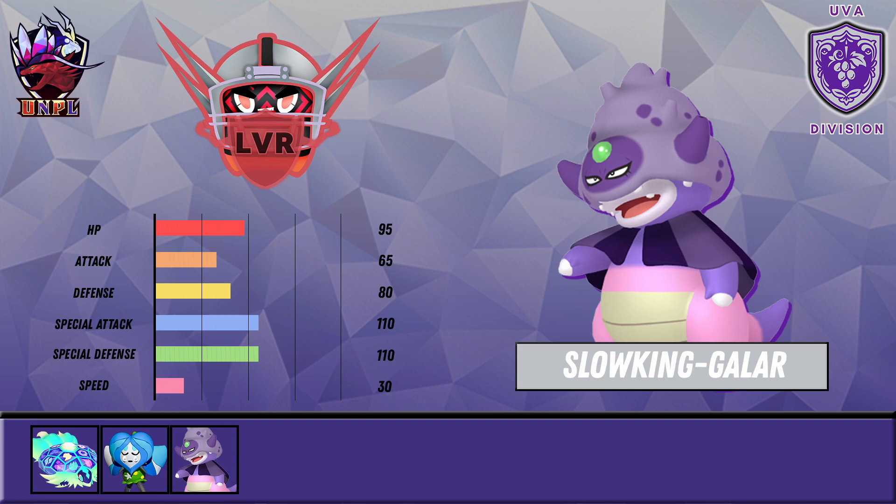That next mon, my friends, is Galarian Slowking. This thing is phenomenal with its dual STAB of Psychic and Poison, amazing coverage like Fire Blast and Ice Beam, and Chilly Reception — basically Teleport but it sets up snow. Super excited to use it. I love Galarian Slowking; it's one of the best defensive walls in the format. You can run it bulky with Choice Specs and put out a ton of damage while still taking a ton of hits.